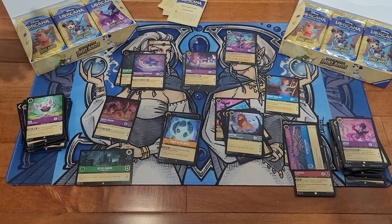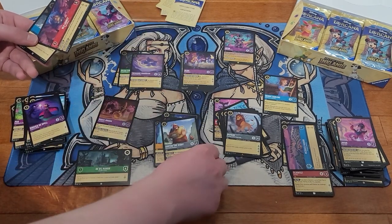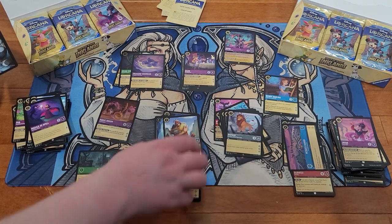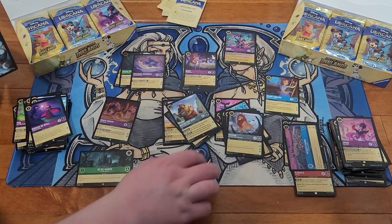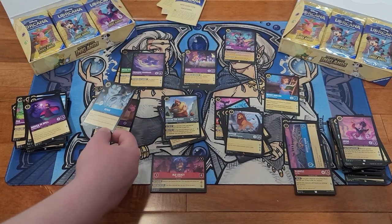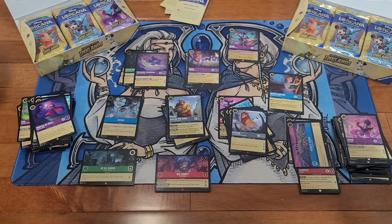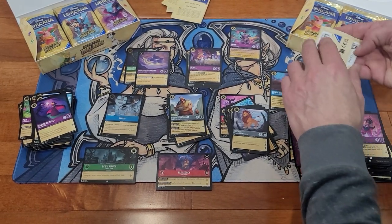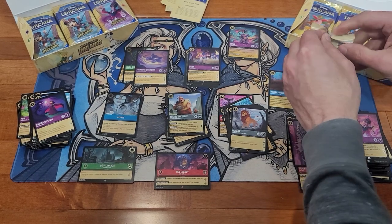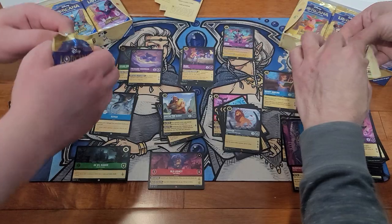Gustav the Giant — let me set down my commons. RLS Legacy. Repair foil. What was your first one? The first one I pulled is Gustav the Giant. That Jafar makes the fourth one of those we got — I think we got a playset of Jafars, but one of them's foil.